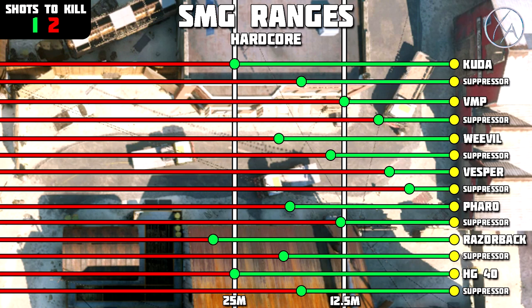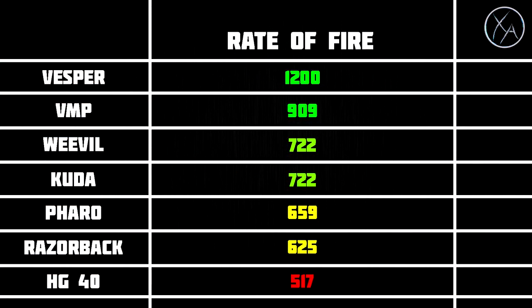Now let's look at rate of fire. Rate of fire can be somewhat deceiving in hardcore because you don't need to fire many shots — at most it's a two-shot kill — so fire rate isn't as big a deal as in core modes where you might need five or six bullets. Still, the Vesper leads at 1200 RPM, the VMP at 909, the Weevil and Cuda are identical at 722, the Pharaoh at 659, the Razorback at 625, and the HG40 has the lowest at 517.